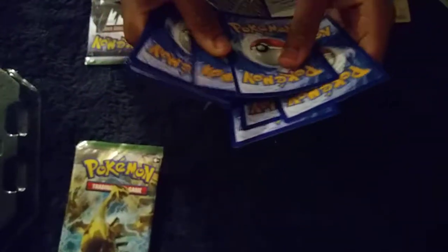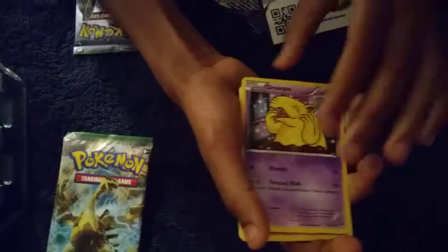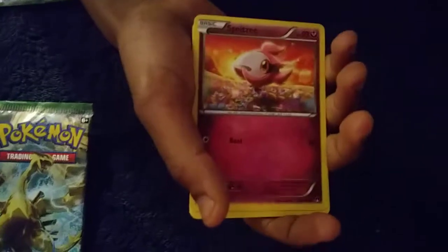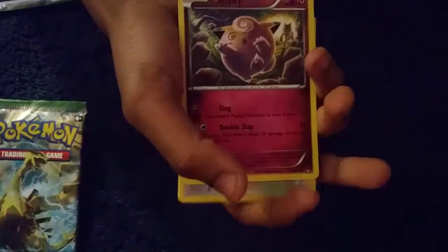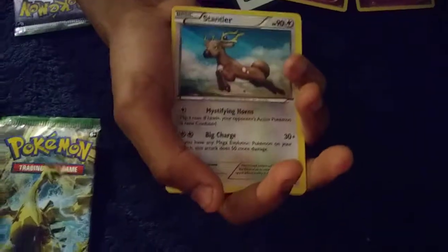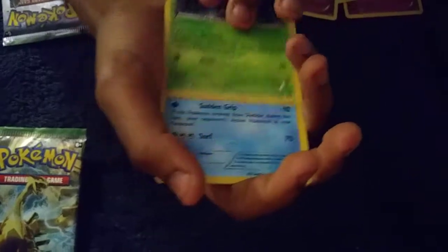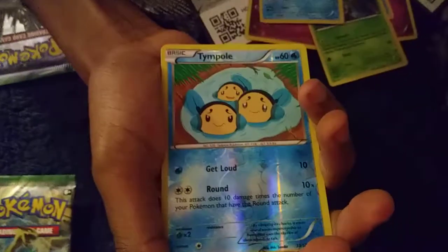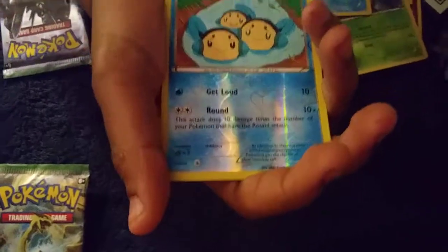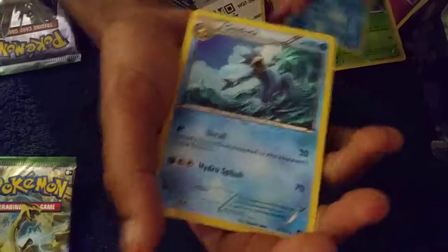Starts with a Shelter, Drowzee, Drowzee, Spritzee, Temple, Clefairy, Stantler, Cloyster. Reverse hollow of a Temple, which we previously got. And the rare in this pack is a Golduck.